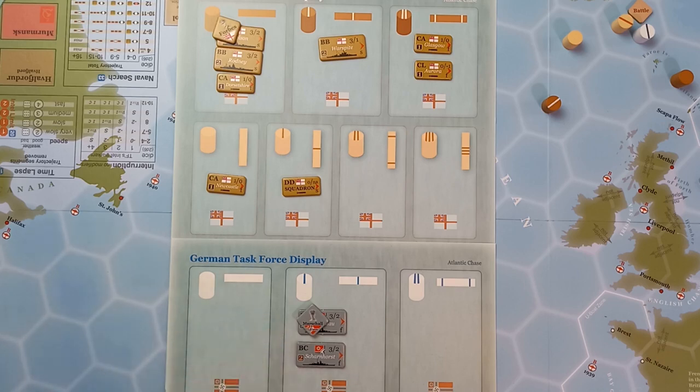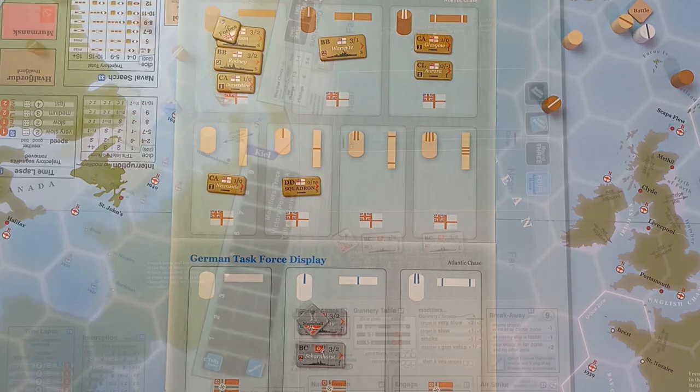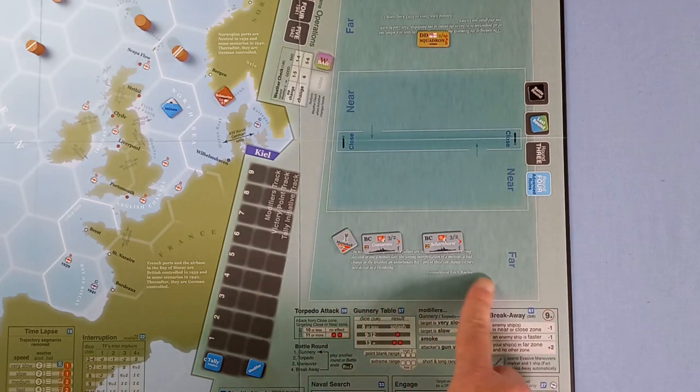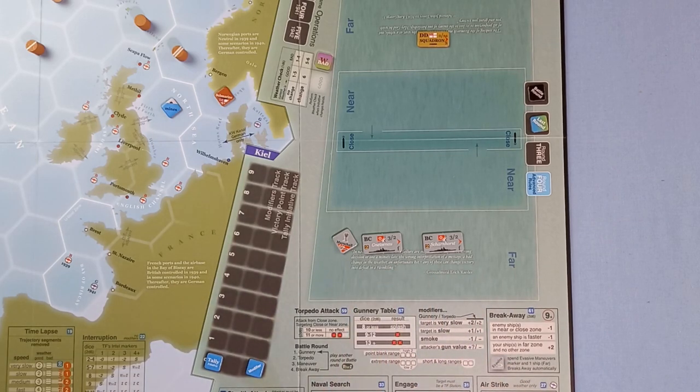We can use Marshall's ability whenever we like, but the rules say the British have to use Forbes' ability at the earliest opportunity. The tutorial begins by resolving the battle that the Rawalpindi has initiated. So for the first time, let's get over to the battle board. Up here we have the Rawalpindi and down here our task force.